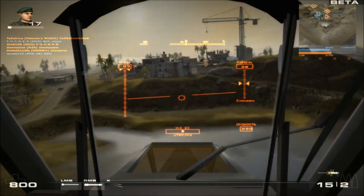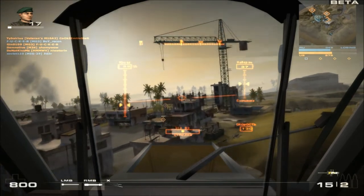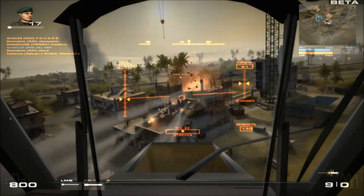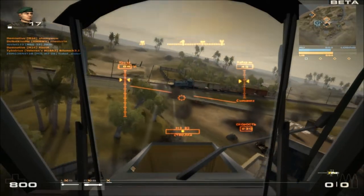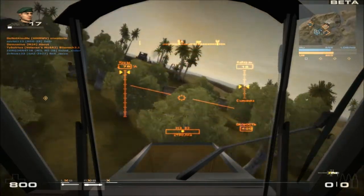I'll teach you how to take down some infantry now. When you're using the chopper you want to try and spam missiles as much as you can when you go for a kill. I didn't get many there because I didn't see that well. Anyway, that's a Stinger there — he was trying to take me down, that's where I got locked on before.